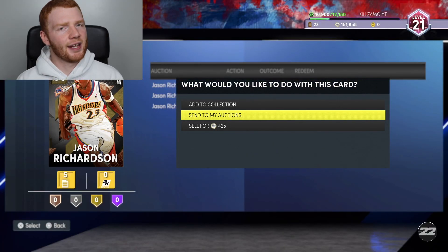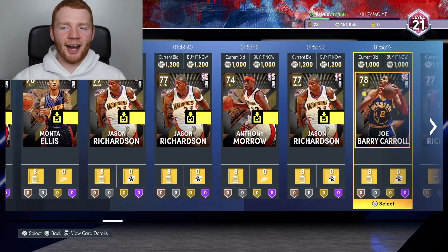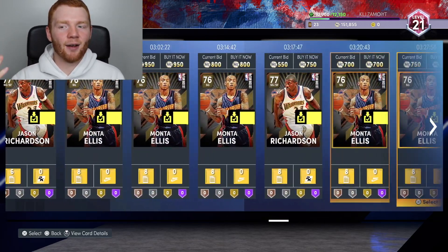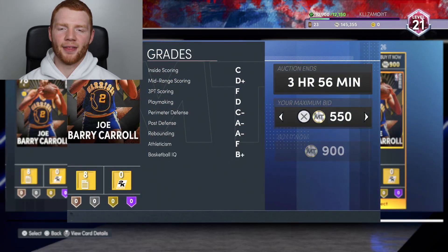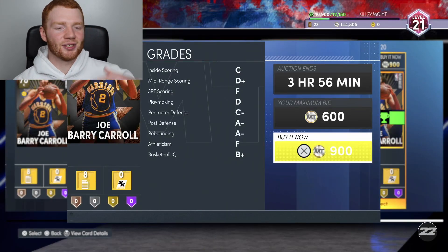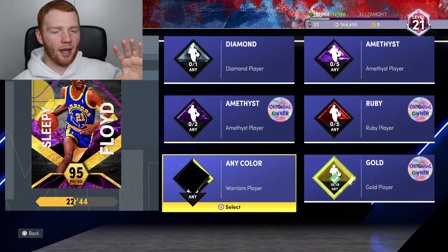Let's try sending the classic logo players to my auctions first — and it didn't work. So that means I need nine Warriors players but it has to be current day Warriors players, which is kind of annoying. I'm filtering Warriors players and looking for players like Festus Ezeli. So far there's none. This is going to be so much more expensive than I thought. Let me try this other Warriors logo card for only 900 MT — testing Joe Barry Carroll — and nope, that doesn't work either.